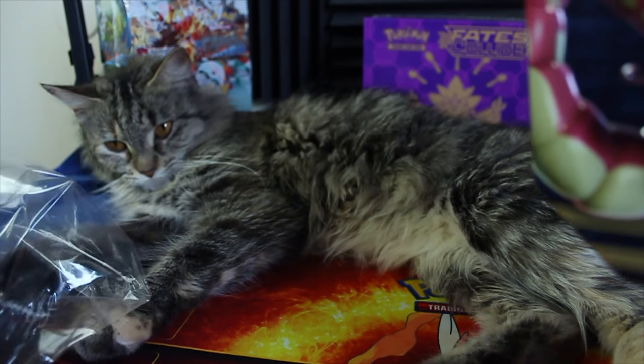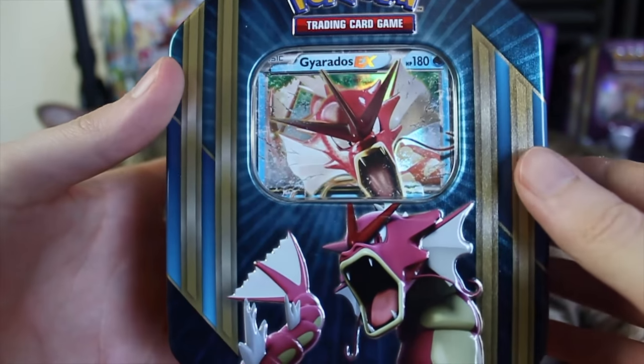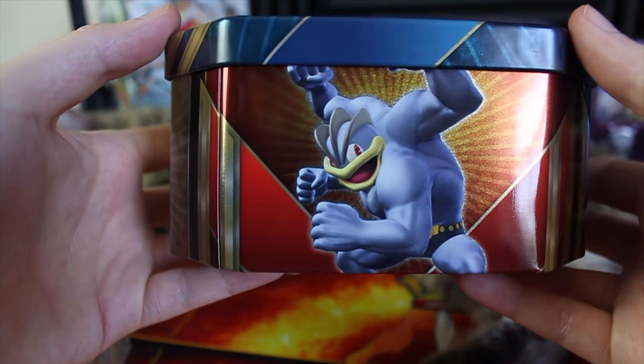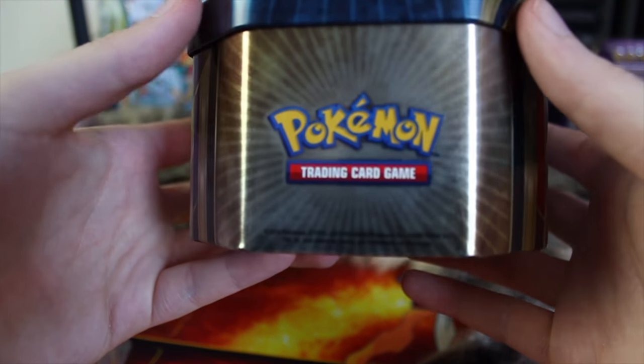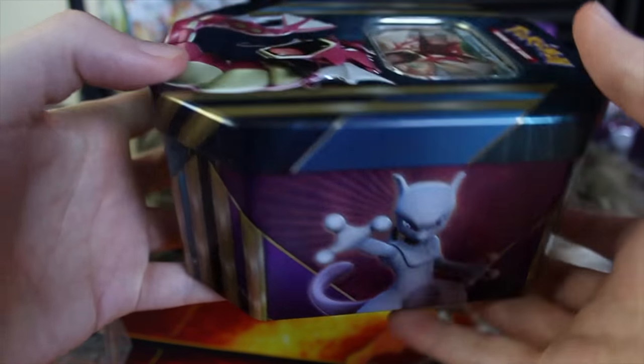Let's go ahead and get the plastic off this guy. I'll give the plastic to her and see if she likes it. Let's take a quick look at the tin before we pop the lid off. On the front we got Gyarados EX, and down here we also have Machamp — we've already opened that tin. On the back there's a Pokemon logo, and over here we've got Mewtwo, which we have that tin as well, so we'll get to that eventually.